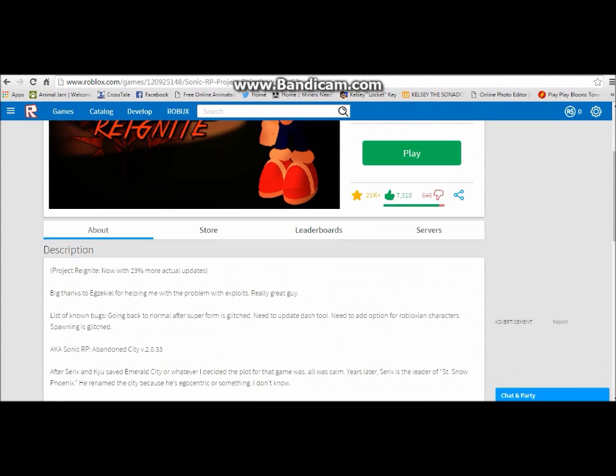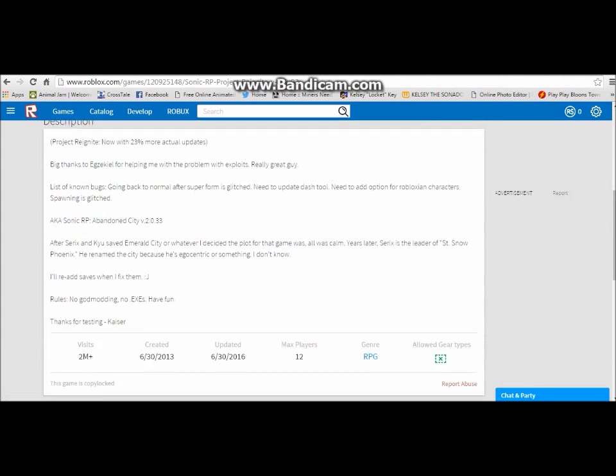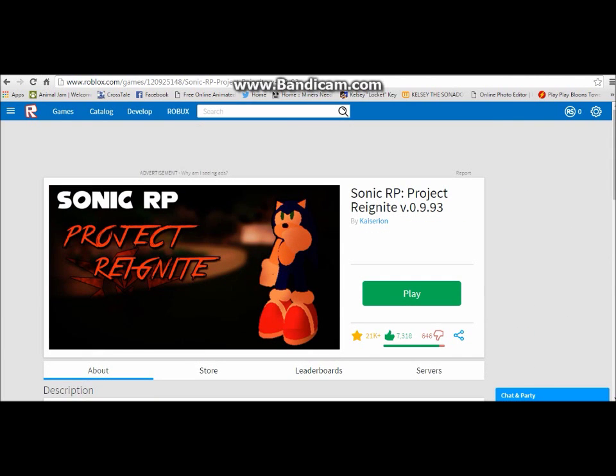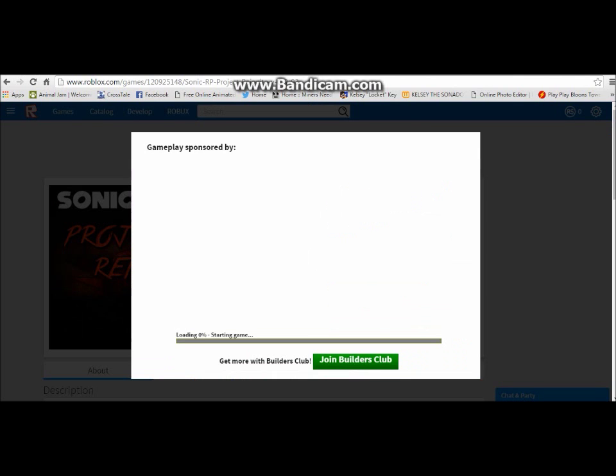There's an update made on the 1st of July to this game where you could choose to be a classic character. But you can't be classic and normal at the moment, because he's currently fixing them, so you can only be metal. But me and a lot of other people have actually figured out how you can be a normal character, so I'm gonna show you guys how that is possible.